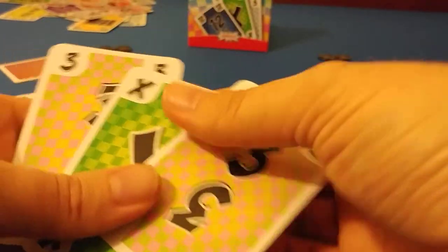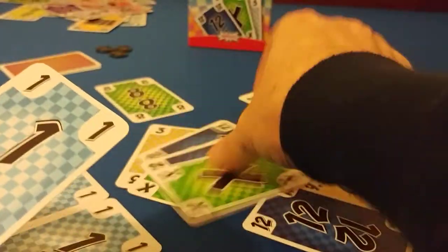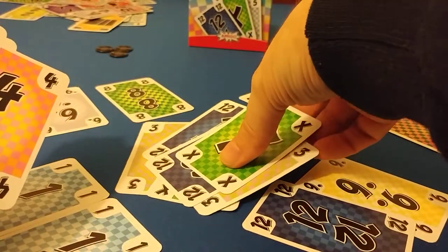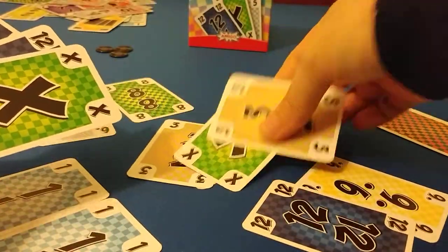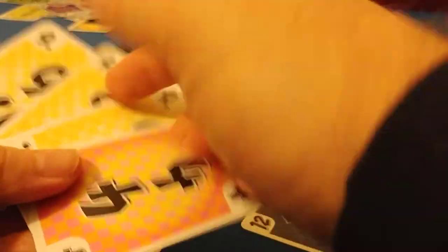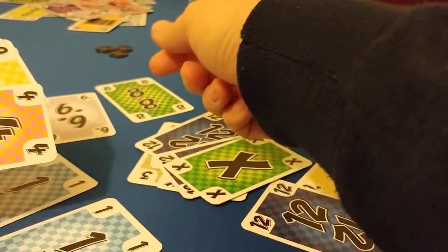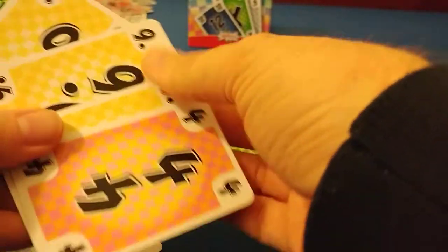This person has to beat a three — they play trip threes. Can they beat trip threes? They can, with trip twelves. Can they beat trip twelves? They cannot, so they have to put a card into their hand — either the six or the eight. They take the eight. Now they have a small straight and a pair if they need it.